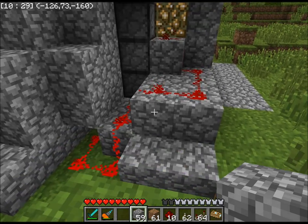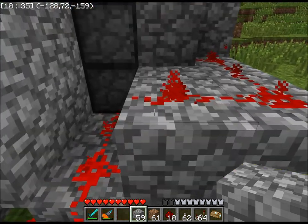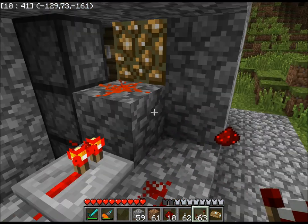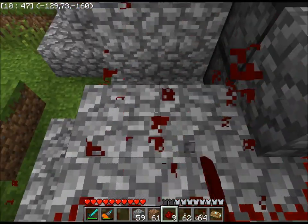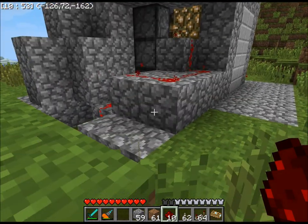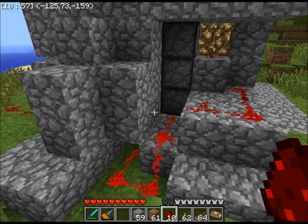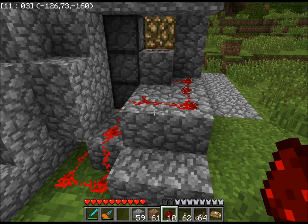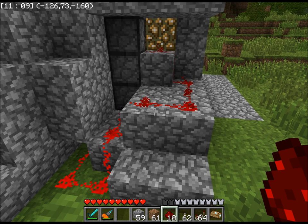I also avoided the use of redstone repeaters. I could have made this more compact by putting a redstone repeater right here and breaking this wire — this would have worked as well. The problem is redstone repeaters simply add delay to the circuit, and that is unavoidable. As a result, I put the levers in such a spot so that by the time the redstone gets to the pistons, it hasn't run out of power yet.